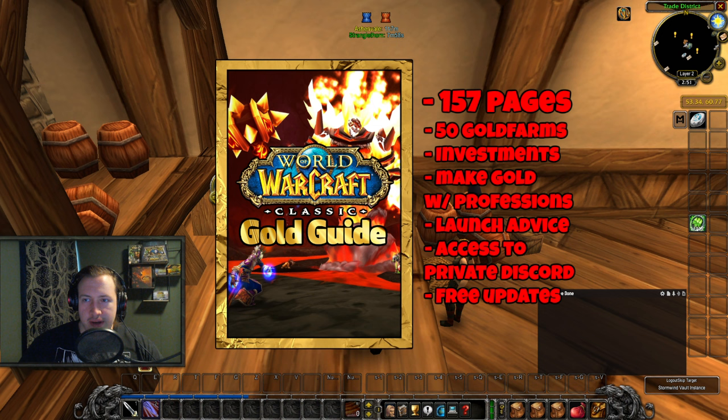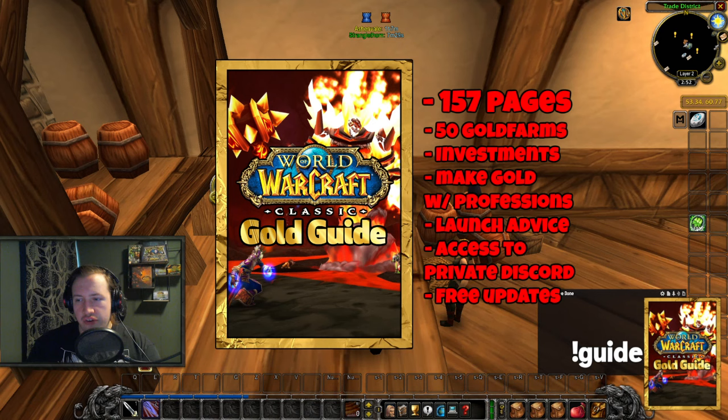Based on Phase 2's update, it's now 157 pages long and contains more than 50 different Gold Farms you can do right now to make Gold, all the way from Level 1 to Level 60, differentiated into level brackets so you can do them in Phase 1, Phase 2, Phase 3, and even Phase 4. By getting this guide you also get the best Gold Making advice I personally have, my Auction House strategies, my investments, and access to a private Gold Making community where I'm sharing even more tips and tricks, and videos.